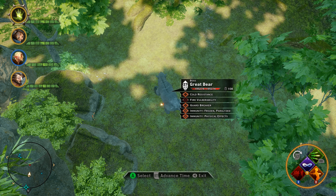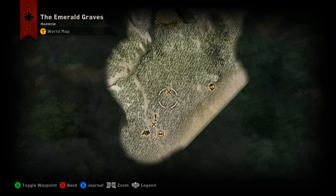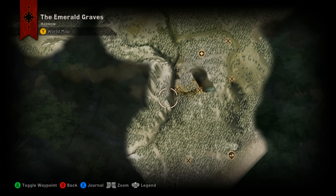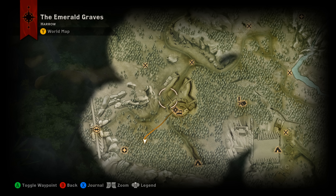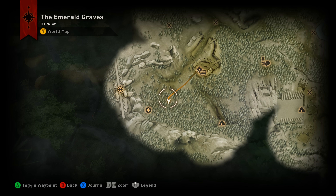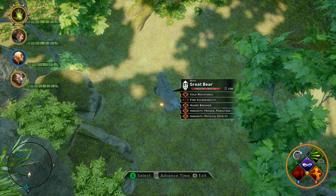Now we're at our second spot. This should be kill number 10, hopefully triggering the achievement pop. Here's Argon's Lodge on the map — it may look different on yours if you haven't completed the quest where the guy moves his camp up here. Once you get out here, come out of Argon's Lodge, hang a left, and make your way down around into this area. You can sometimes find two Great Bears at once here. Here's our Great Bear — we're going to kill it and hopefully get the achievement.